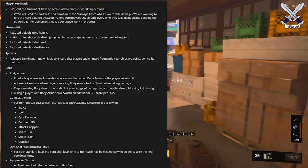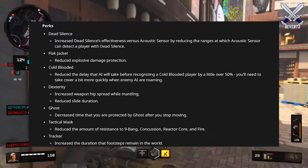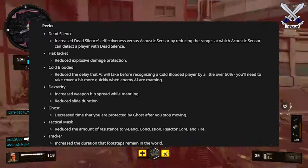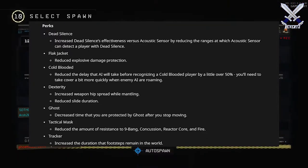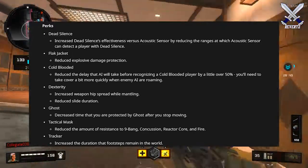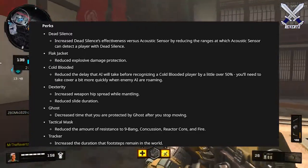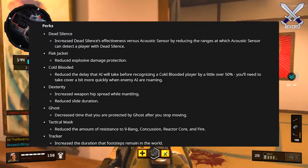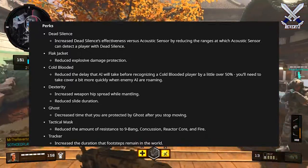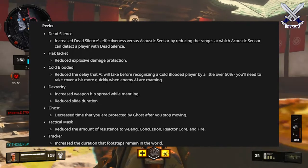For the Equipment Charge, all equipment will charge faster. For the perks — Dead Silence: they've increased Dead Silence effectiveness versus the Acoustic Sensor by reducing the ranges at which the Acoustic Sensor can detect a player using Dead Silence. For Flak Jacket, they've reduced Explosive Damage Protection, so Flak Jacket got a nerf. For Cold Blooded, they've reduced the delay that AI will take before recognizing a Cold Blooded player by a little over 50% — you'll need to take cover more quickly when enemy AIs are roaming. I really like that, because with Cold Blooded before, scorestreaks were basically unusable against it. So enemies like the dog and the mantas will now react faster.